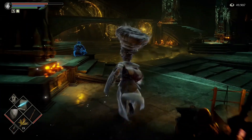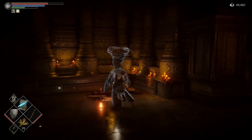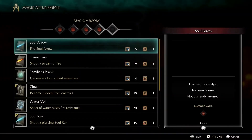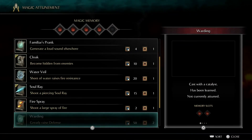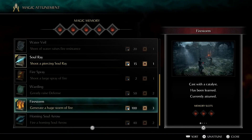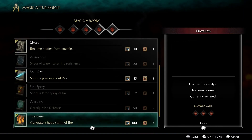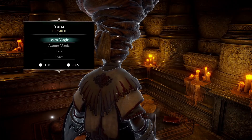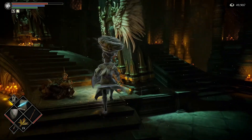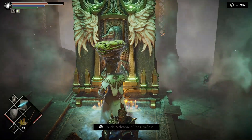We'll head back and change out our spell loadout — that's the wrong side, that's the miracle side. Go talk to Yuria here. Right now we've got Cloak, Soul Ray, and Homing Soul Arrow — we're going to take Soul Arrow off and put Firestorm on, leaving Soul Ray and Cloak. The boss we're coming up on is big and moves kind of slow, so Firestorm is going to be perfect for that. Back to the Swamp of Sorrow one last time.